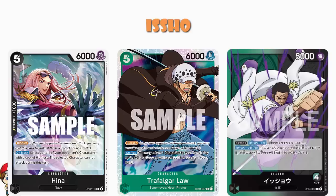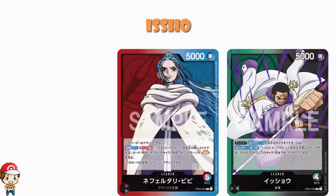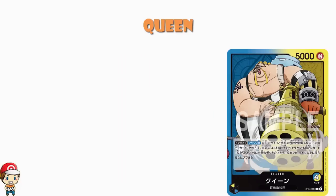OP-04 has given me some awkward decisions to make, because up till now I've just been like, Nefertari Vivi giving my characters rush — that is absolutely what I want to be building around. And now I'm taking a look at Issho and going, well, this is another leader I could absolutely build around, and that is making my life a little bit awkward. But that is not the only leader that was revealed this morning — we also saw the reveal of Queen, a dual color blue and yellow leader. Of course we've had a bunch of Queen cards in the game so far, but we've not had a Queen leader yet.